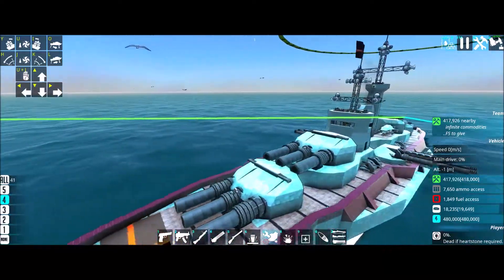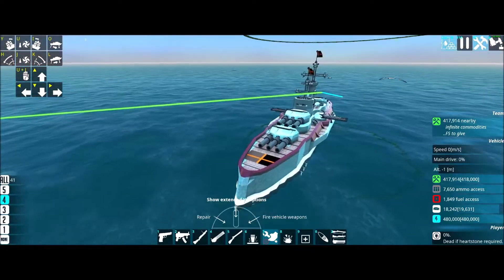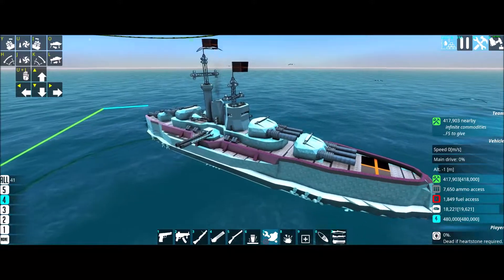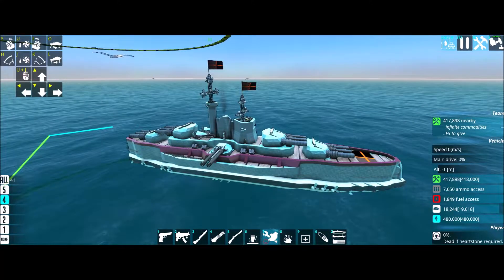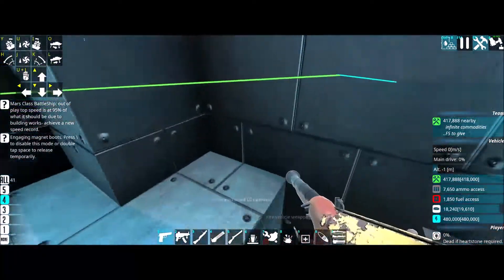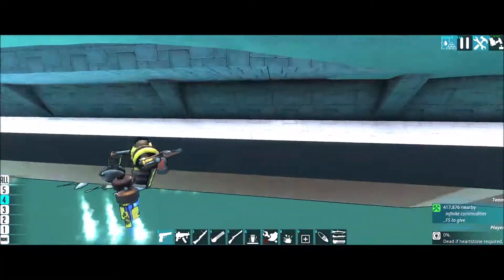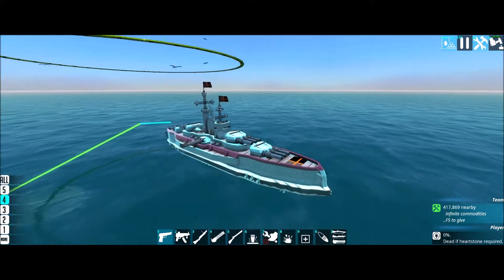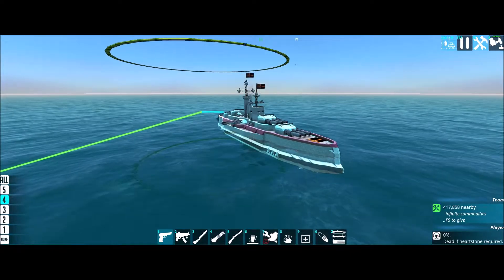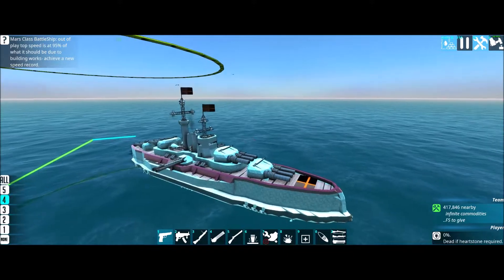Hi everyone, I'm Max and welcome back to From the Depths. I know that last time I said I was going to start a campaign, and I really did mean to. I even started a campaign just to see how it was, and I realised pretty quickly that they've changed how much materials you get at the beginning. And all of a sudden you go from having almost no materials and tiny cramped ships to being able to afford 300,000, 400,000, 500,000 material ships right at the beginning. So I saw that and I was like, we need to build a heavy cruiser.